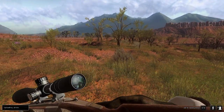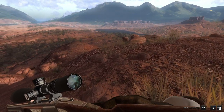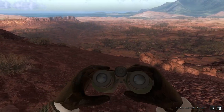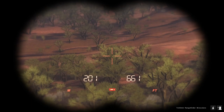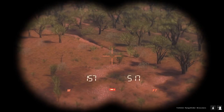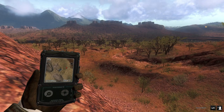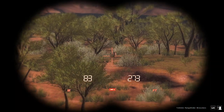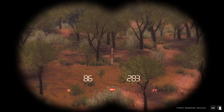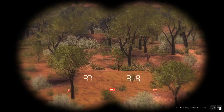Our next mission is actually one we could have completed with that last deer — the mission is to get a 130-plus scoring axis deer. We just took out a 137 which would have been perfect, but unfortunately we got it one mission too early. We've got a few different axis deer in front of us, but unfortunately none of them look big enough — the biggest one is probably not even 100 scoring, and then there's also a spike and a doe.